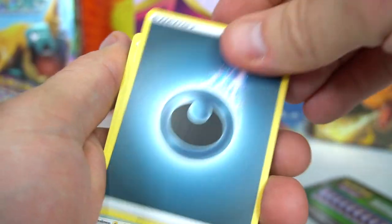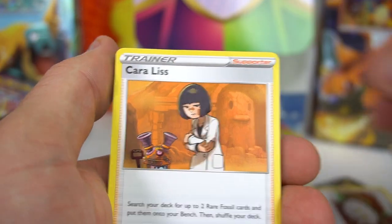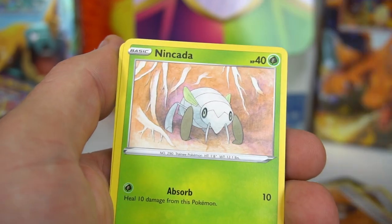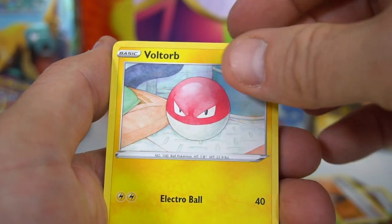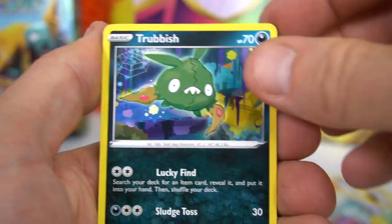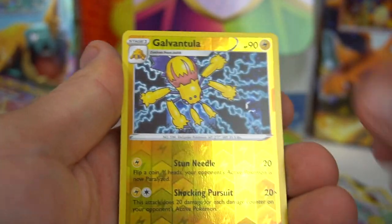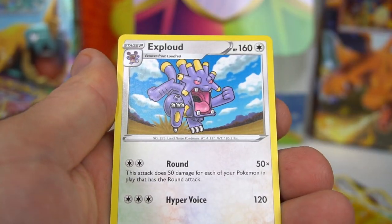Fighting energy — nope. Dewott, Ferrothorn, Karrablast, Nincada, Voltorb, Rockruff, Whismur, Trubbish, Galvantula, and Exploud.